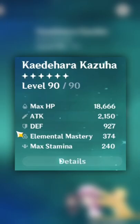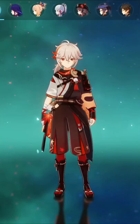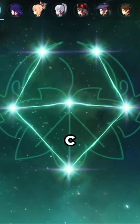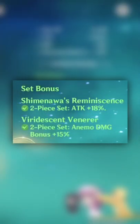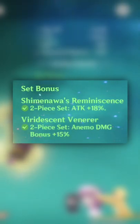We have a DPS Kazuha, level 90, 2150 attack, 202.9 crit damage, 61.4 crit rate, 101313 HP, triple crowned, C6, R1 level 90 Missplitter Reforged. Artifacts running 2-piece Viridescent Venerer and 2-piece Shimenawa's.